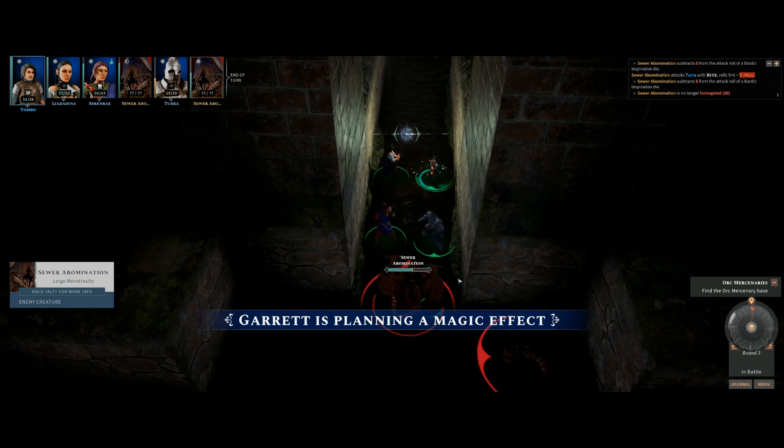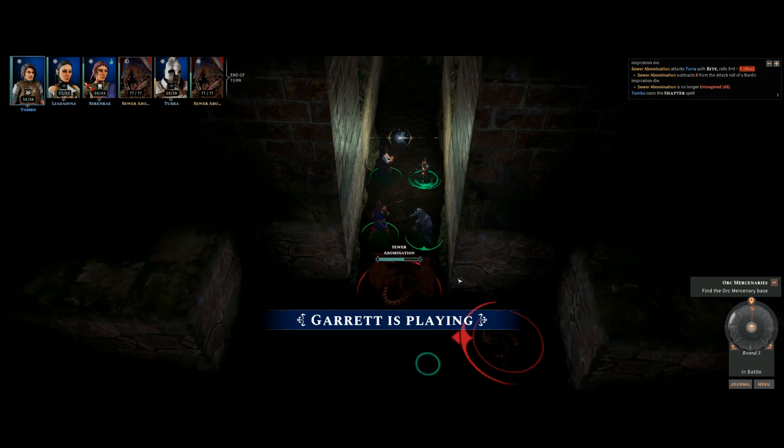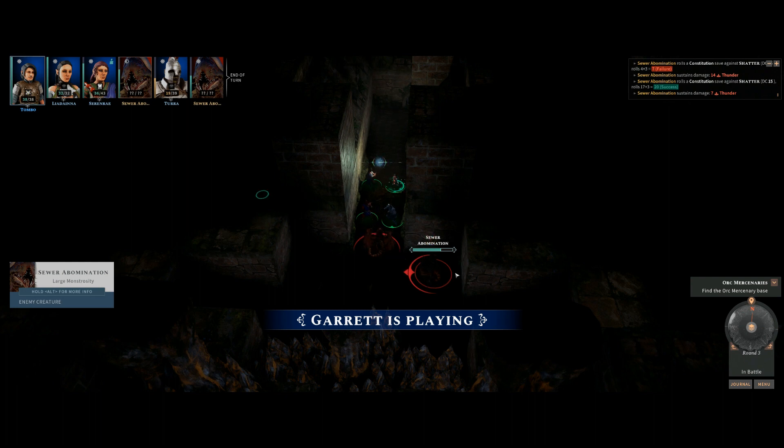They hope radiant damage works on the abominations. The reasoning: cold and fire are more elemental, but radiant feels special and different. Slowly but surely they're chipping away at its health.